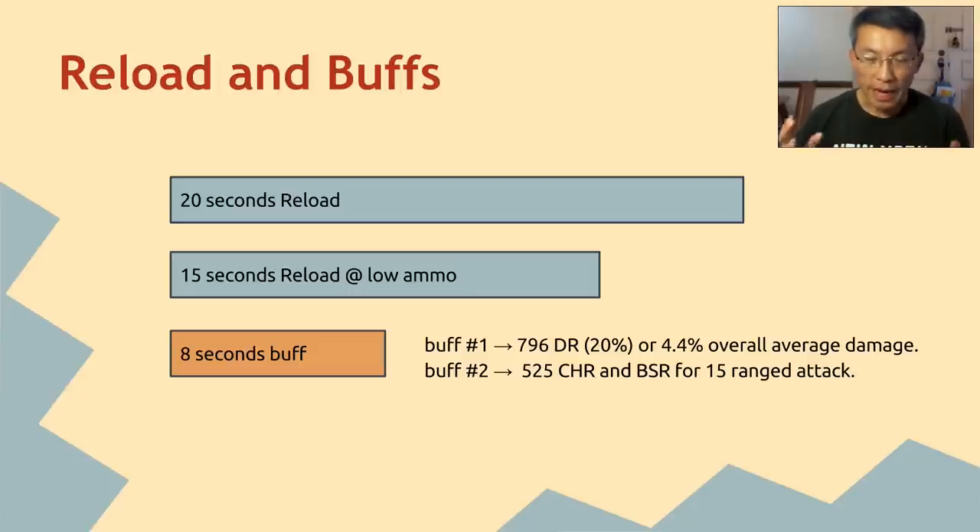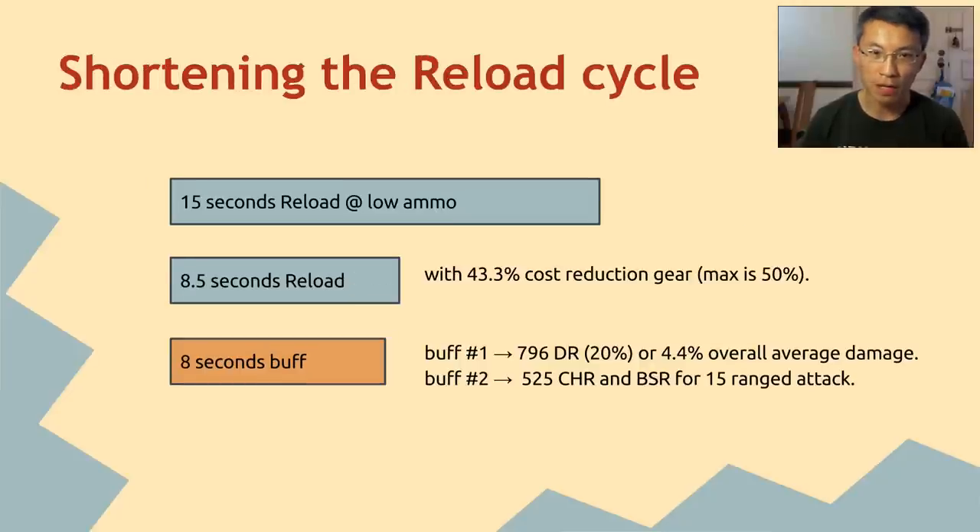In order to get the best out of Punisher, you have to shorten that reload window. With 43.3% cost reduction gear — the maximum is 50% — you can shorten it down to an 8.5-second reload. So every 8.5 seconds you can reload your ammo, which means you're getting that 8-second buff almost constantly. You see what I'm trying to say — by shortening your reload, you're guaranteeing that damage rating percentage throughout the cycle.